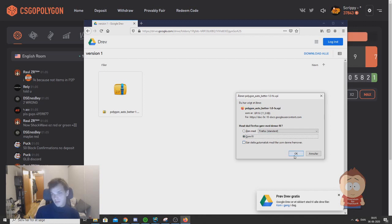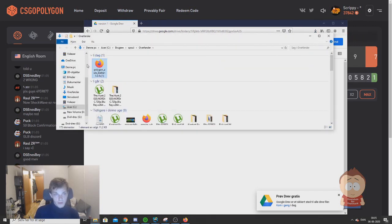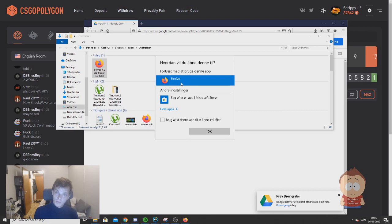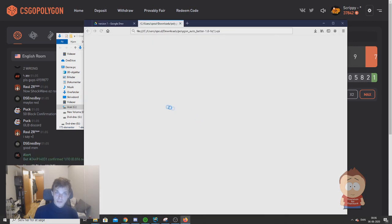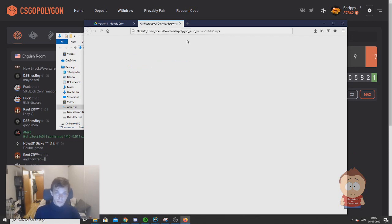On here you will find an xpi file you can download just by clicking there. I choose always to save the file. When it is downloaded, I find the file, click on it, click 'Open with', choose Firefox, and add the extension.